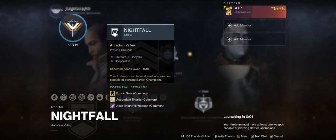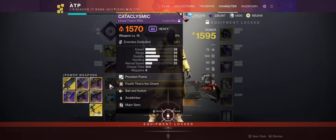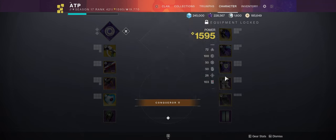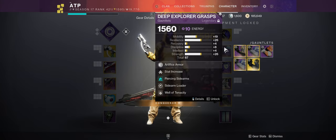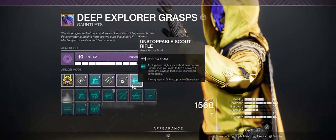Hello everyone, I'm ATP, and this is a video showing the Proving Grounds Grandmaster Nightfall. For this, I was on a Void Invis Hunter running Forerunner, the Staccato with Shoot-to-Loot Explosive, and a Cataclysmic. I was running Boss Spec on the Staccato for the boss, because I figured I would be spending a lot of time shooting him with a Scout Rifle.